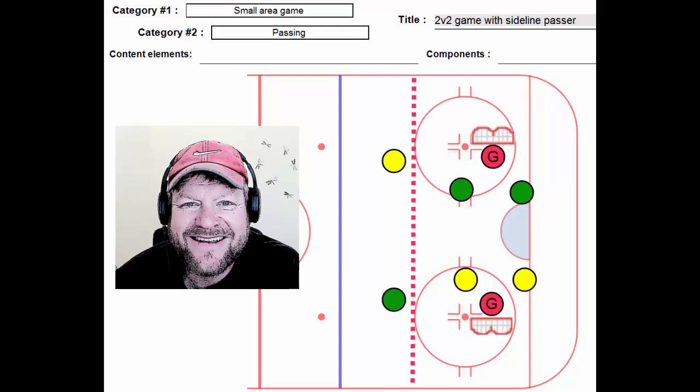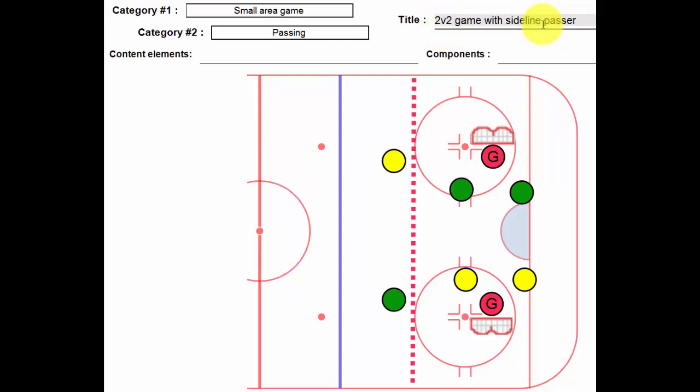Hey, Lou here one more time, and this time we have something called two versus two game with the sideline passer. It's another small area game, a good way to finish, a good way to encourage lots of passing in a small area, particularly if you're trying to work on give and goes.